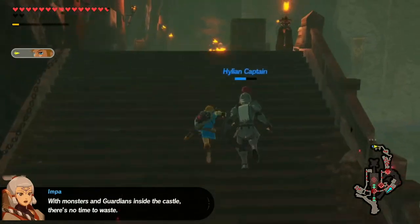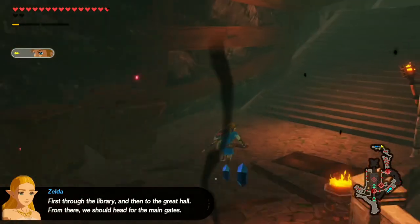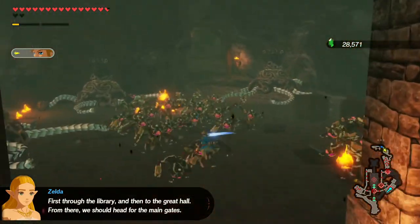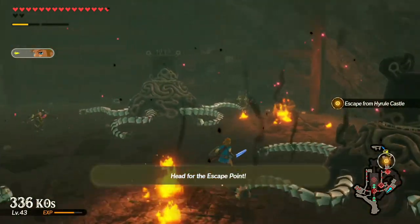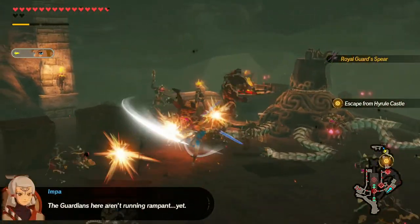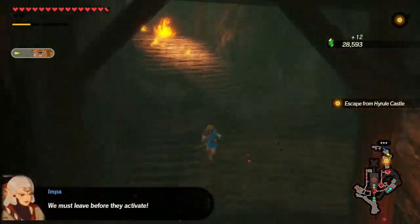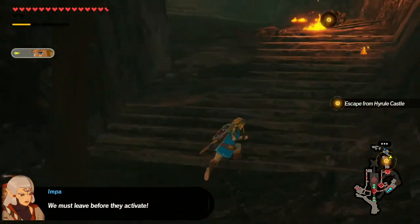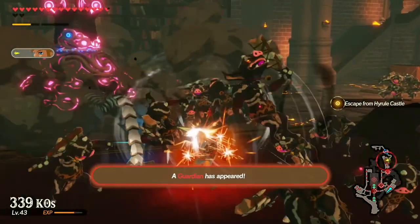Monsters and Guardians inside the castle — there's no time to waste. First to the library and then to the Great Hall. From there we should head for the main gates. All you black bokoblins. Royal Guard Spear — that seems cool. Guardians aren't running rampant yet. Alright, I'm out of here then. You must leave before they activate. This guardian has appeared.